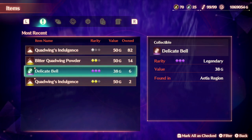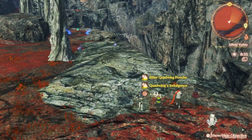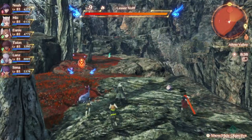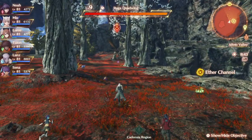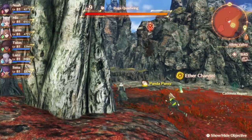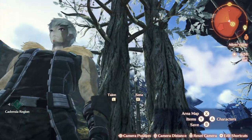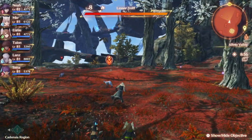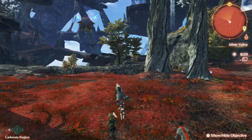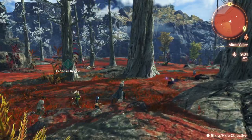They also drop Delicate Bell and some other materials as well — I'm not entirely sure if those are needed or required, but I want to at least disclose that. As for the rest of the Quad Wings, they will be on the outskirts of this area. There's another Quad Wing right here — they look like owls with four wings, that's why they're called Quad Wings. There's one right there, there's an Elite Monster over here, and there's another Quad Wing right there as well.